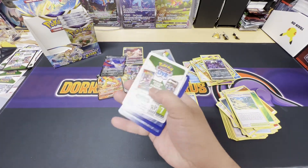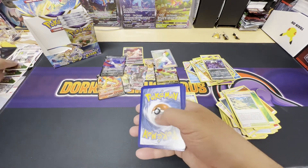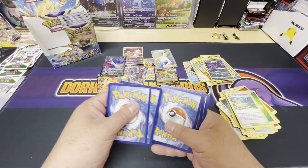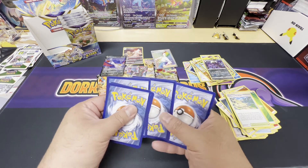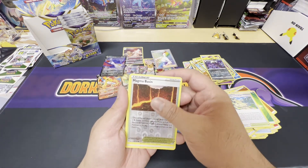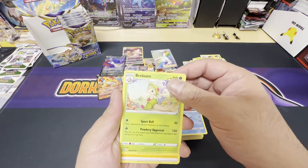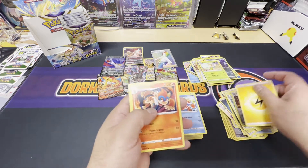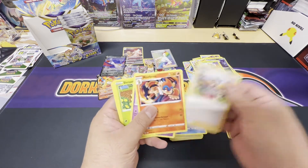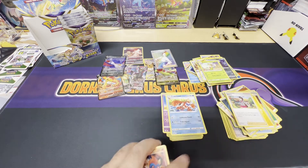White border again. Magma Basin trainer and a non-holo Braviary.